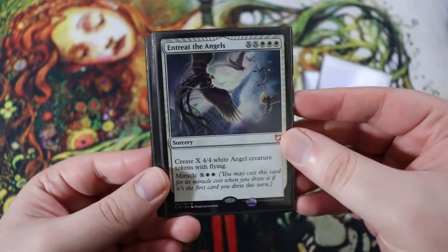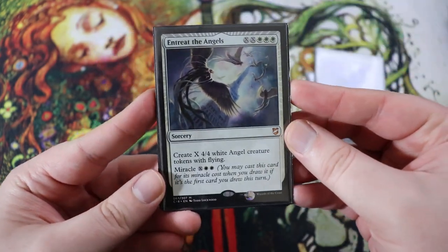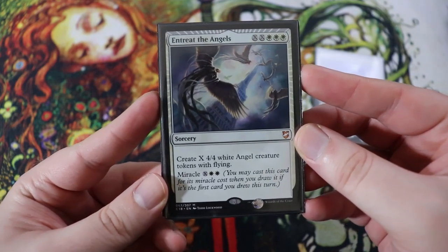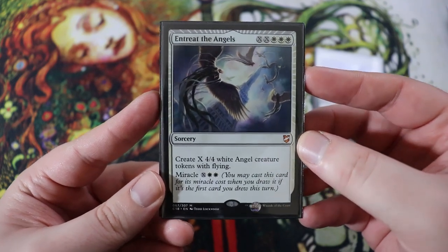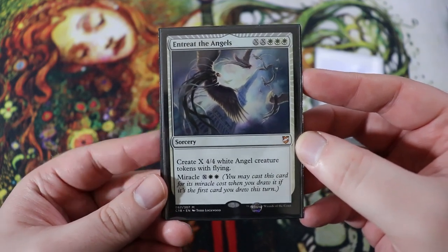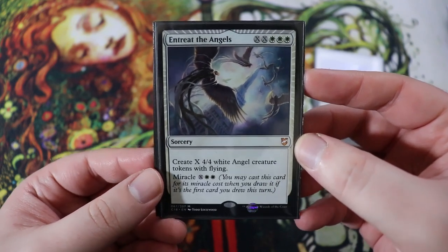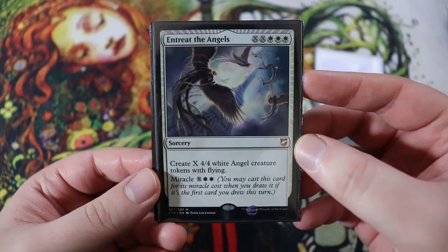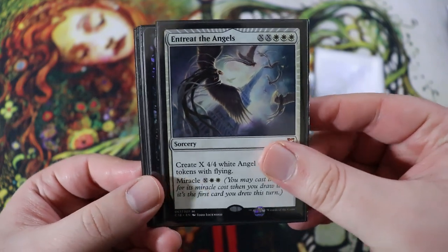Similarly, we have Entreat the Angels. We're running both Entreat the Dead and Entreat the Angels — very similar mechanic. XX triple white sorcery. Create X 4/4 white angel creature tokens with flying. And then it has miracle X white white. This is a really good finisher — just make a whole bunch of angels and kill your opponents. It doesn't really fit in with the flicker theme, but it does fit in with Aminatu's miracle abilities.